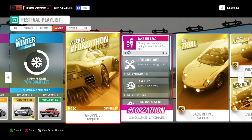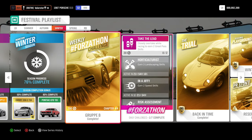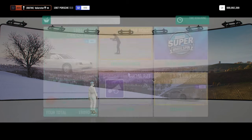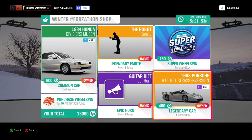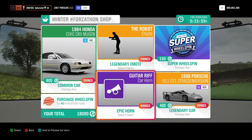Hey everyone, welcome to the Winter Festival playlist of Series 18. As usual, I'm going to show you the Forzathon and the cars I've been using in the championships. Let's have a look at the Forzathon shop. As you can see, there's a Honda Civic — that was a rare car but not anymore — and here we have an expensive Porsche 911 GT1, the robot emote, and also the guitar with car horn.